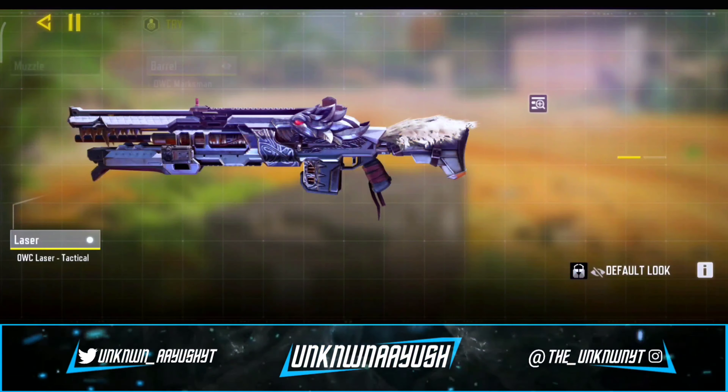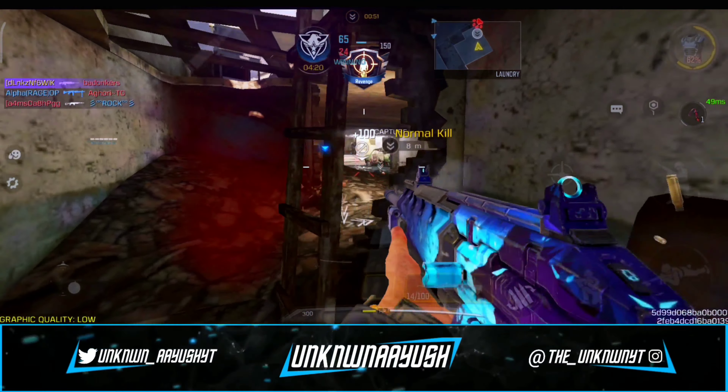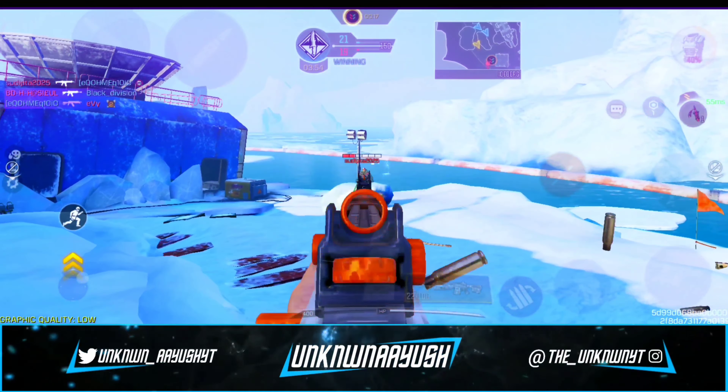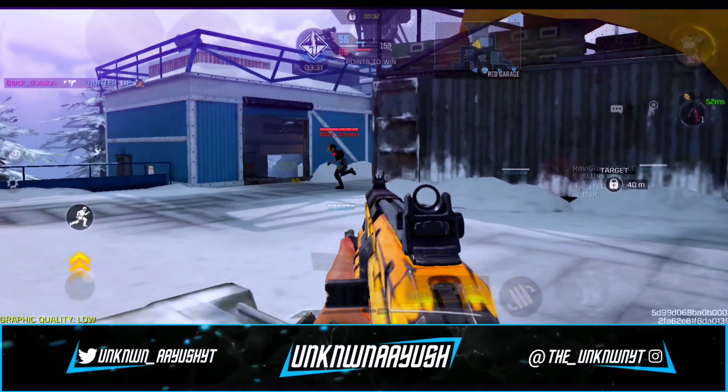In the fourth attachment we use Granulated Grip Tape, which helps stabilize the weapon. And in the last we use the Disable perk — damaging an enemy's leg reduces their movement speed for a short time. So these are the best Man-O-War gunsmith build attachments.